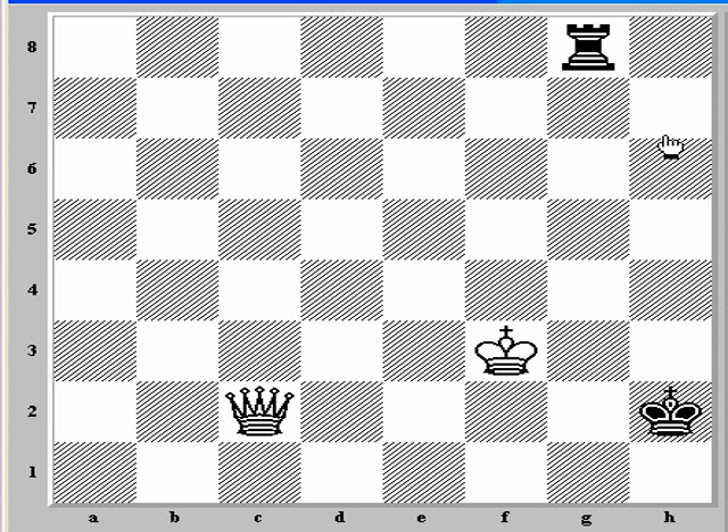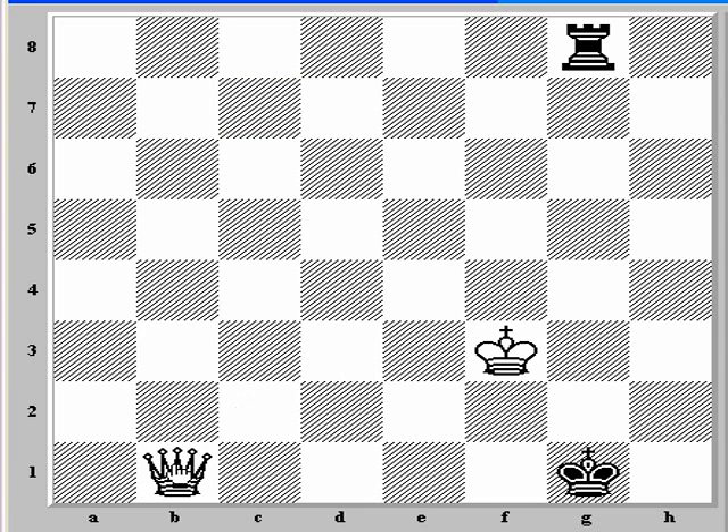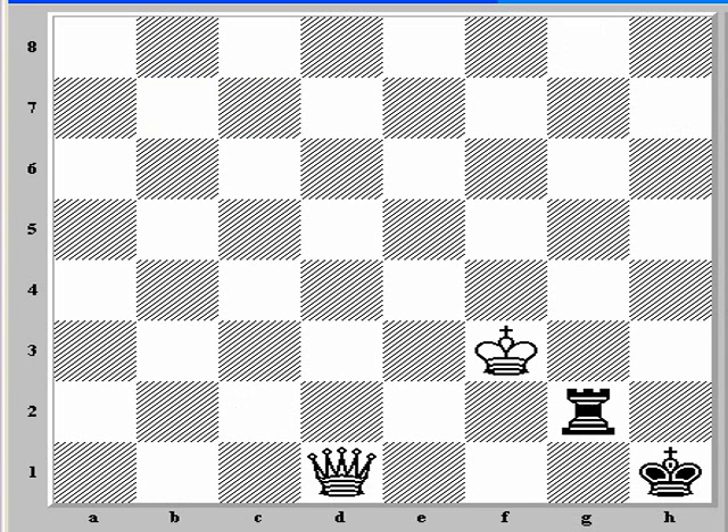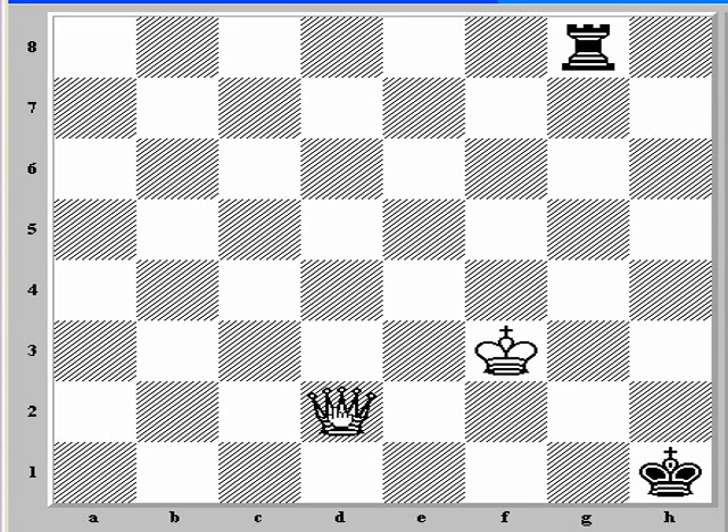The reason we came to c2 instead of b2 or d2 is that we want to be able to maneuver to this square. For example, if the king comes to h1, queen h7 picks up the rook. So after queen c2 check, because we stay on this diagonal, the king cannot stay on the h-file because queen h7 will pick up the rook. So the king has to come to g1 — that's forced. Now we force the king back to the h-file with queen d1 check. The king has nowhere to go but h2, and we pick up the rook.